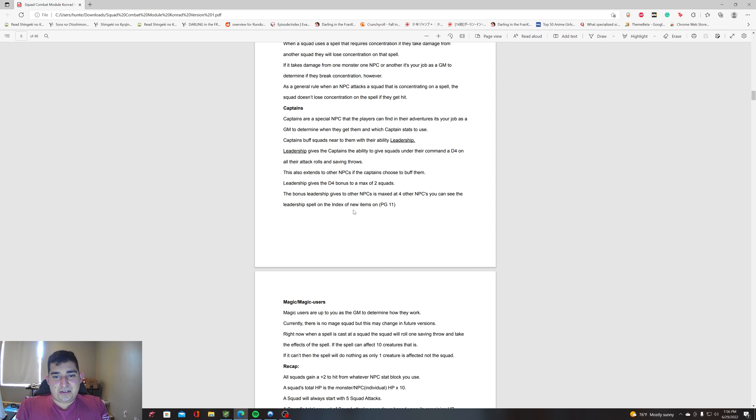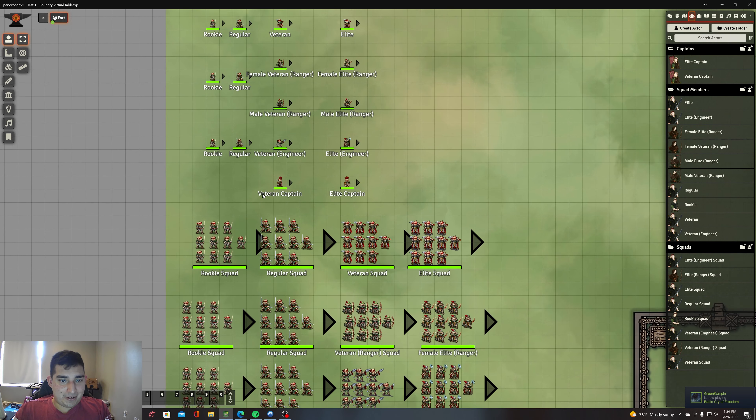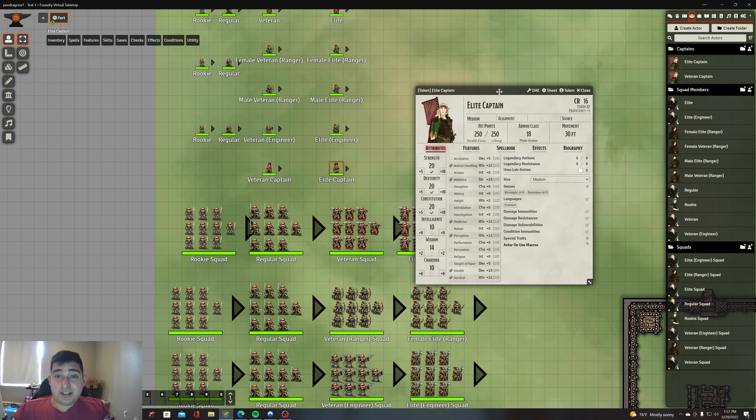Captains are a special NPC that players can find in their adventure. It's your job as a GM to determine when they get them and which captain stats to use. Captains buff nearby squads with their 'Leadership' ability. Leadership gives squads under their command a D4 bonus on all attack rolls and saving throws. It extends to other NPCs as the captain chooses — a max of two squads and up to four NPCs. Think of captains as important characters your players can interact with, hire, or fight.